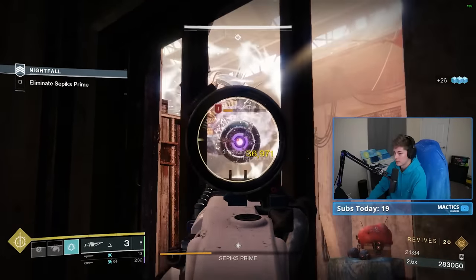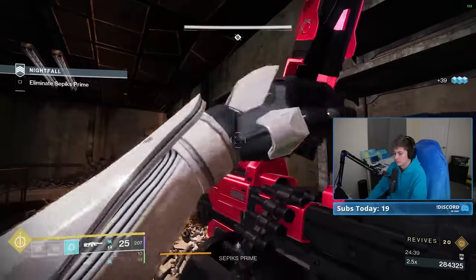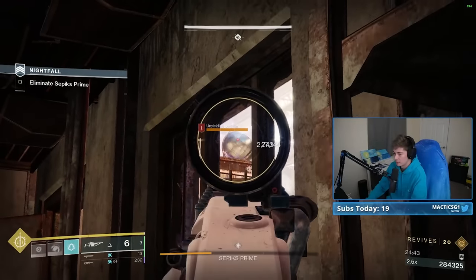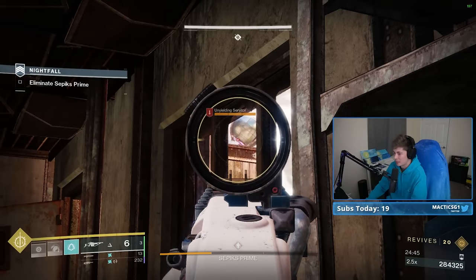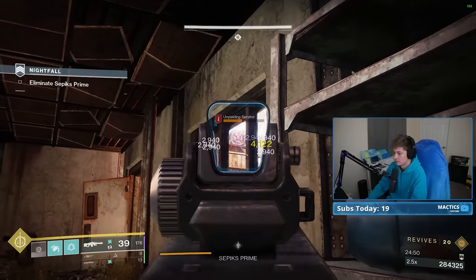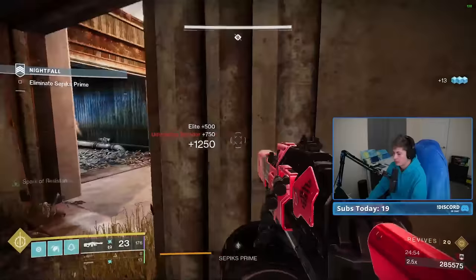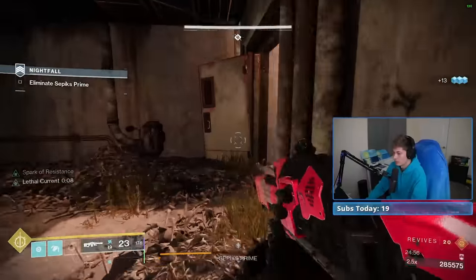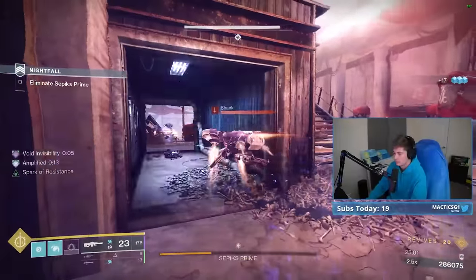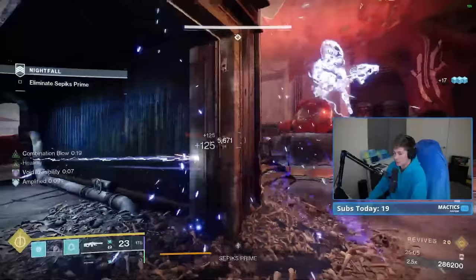I'm actually shaking right now. I kind of want to go out and throw the spear immediately on the boss, but at the same time I don't want to give him an angle to hit me. I feel like it's kind of a bad idea. Then I pick up a well, it gives me a Well of Ions, melee damage bonus, as you can see.